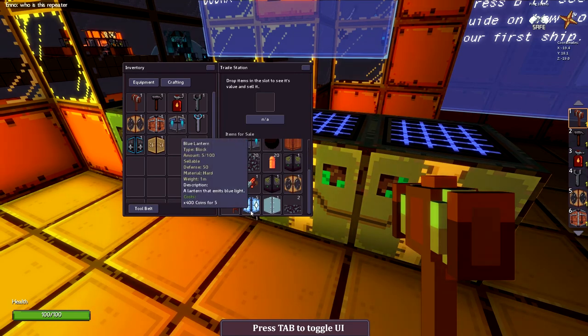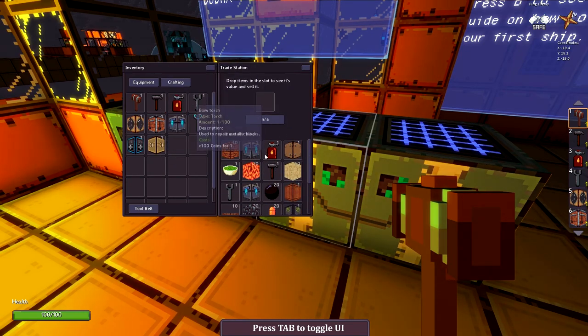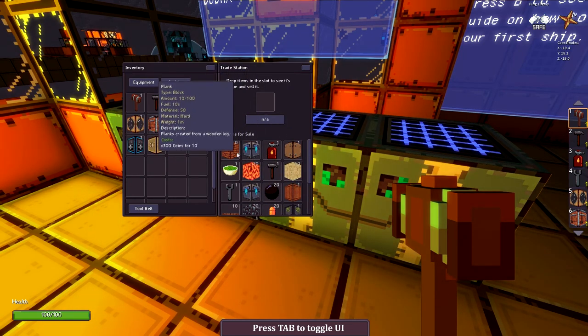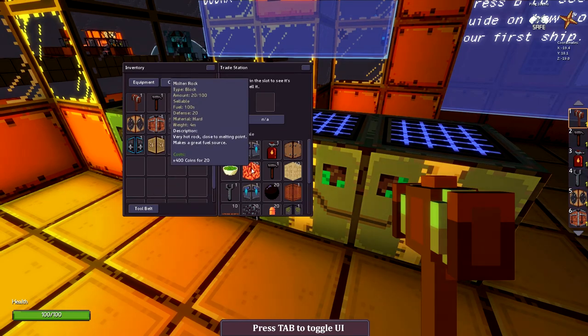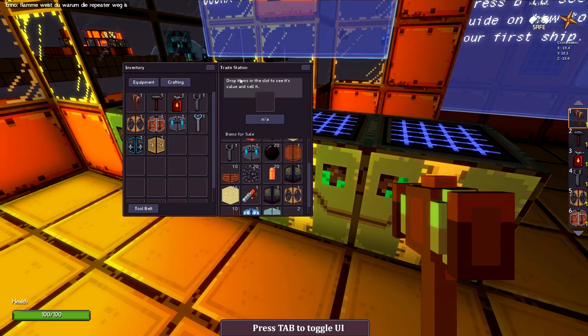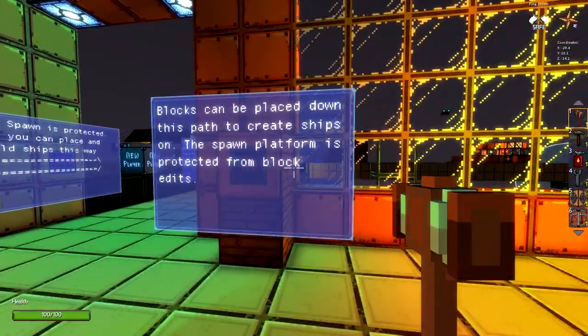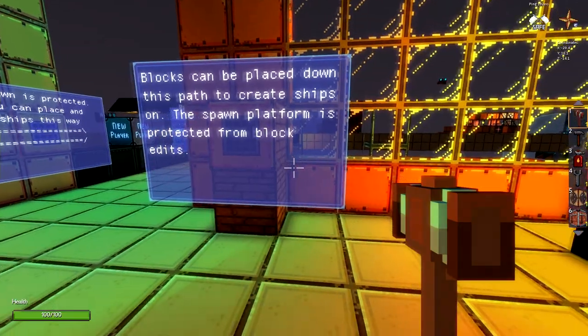So is there a money system now? Mounted repeater, molten rock. Let's see what value this is to sell — oh, that's cool! All right, let's see what we've got. Blocks are going to be placed down this path to create ships.